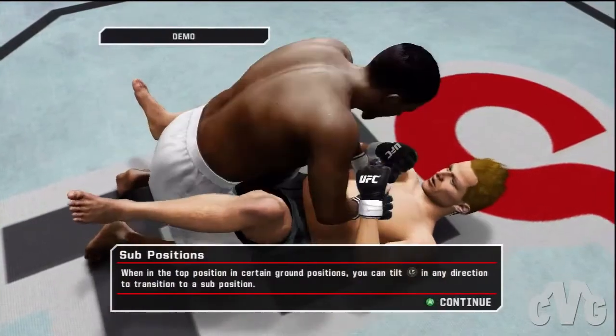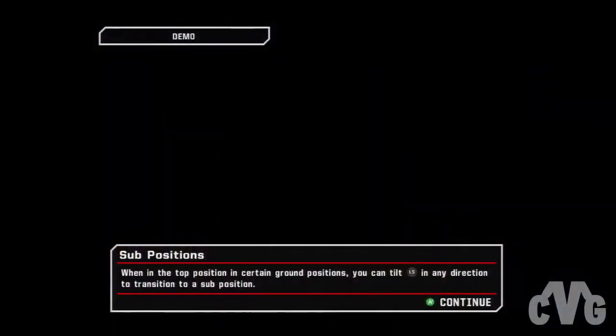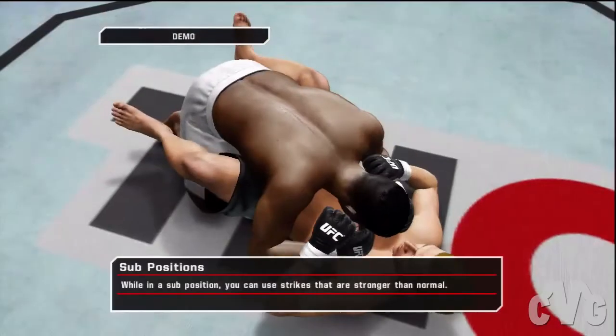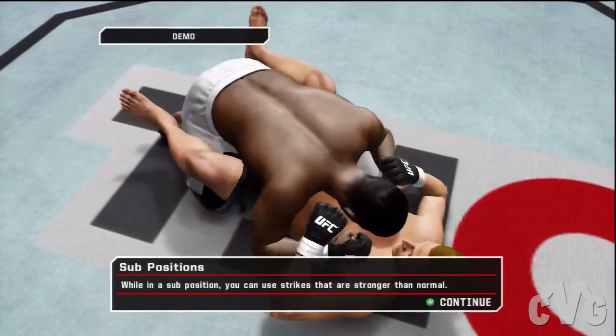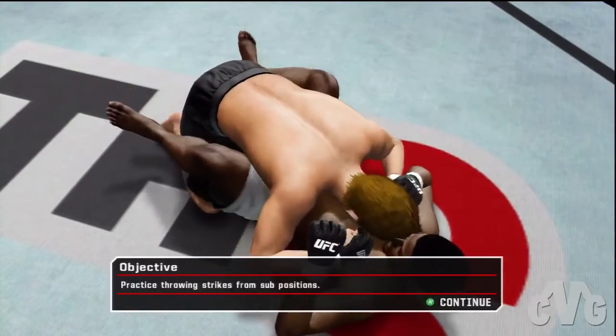From many of the ground positions you can move to a sub position, as seen here. Sub positions allow you to use stronger strikes as well as additional submission options. Let's see you throw some strikes from a sub position.